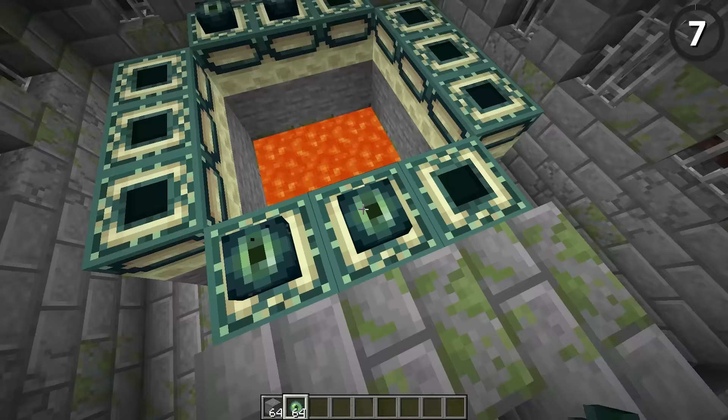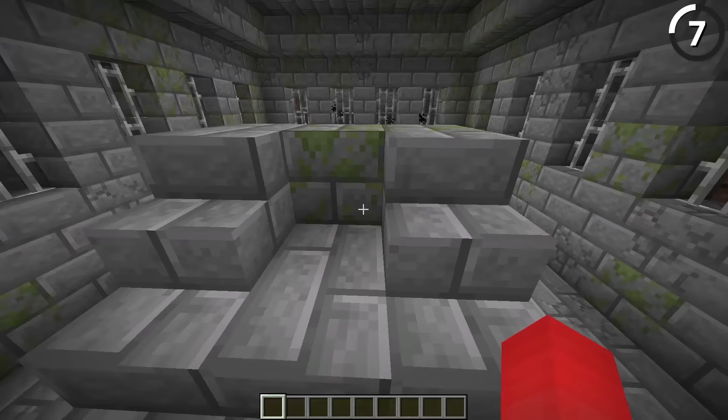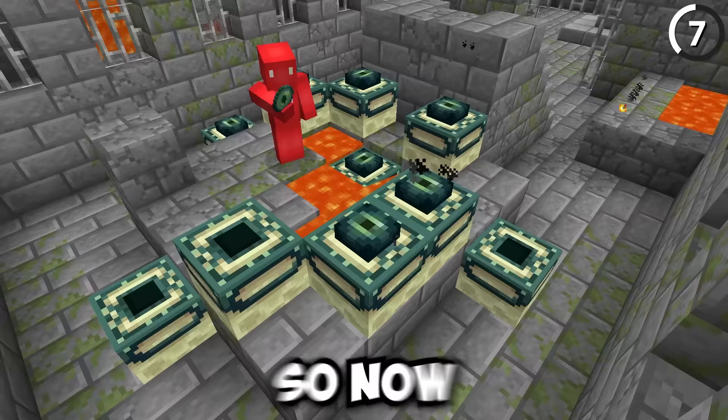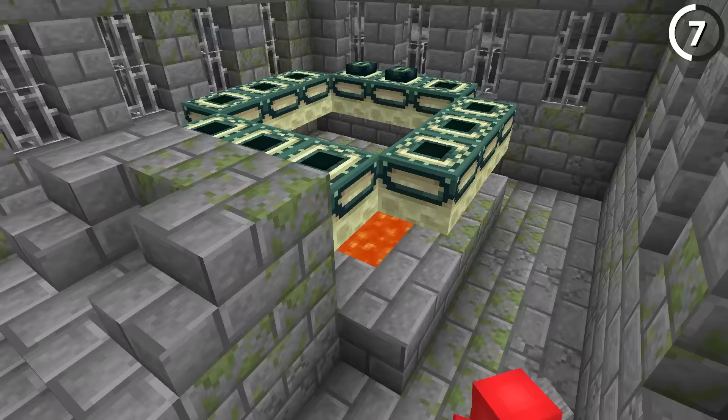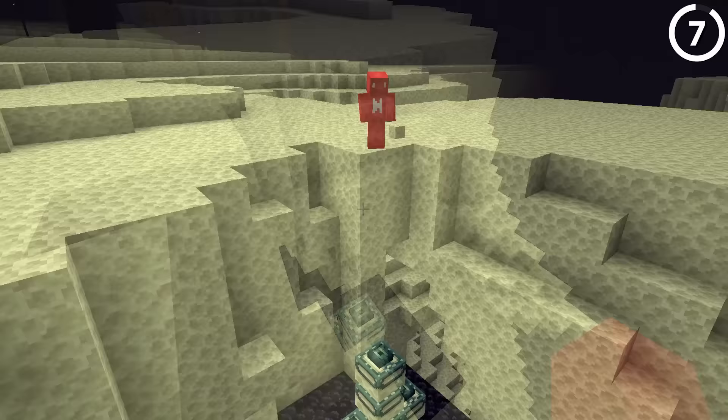If you were to put in the 12 eyes of ender necessary to build the end portal, it'll make the portal, but you're not going to be able to go to the end. With realistic gravity, the portal just falls if it's unsupported. The way to do this is to put down a bed of blocks underneath where the portal is going to generate. But if you break some of the support blocks after you generate the portal, that'll cause some of the end portal blocks to teleport into the end themselves — which is all just way too meta.